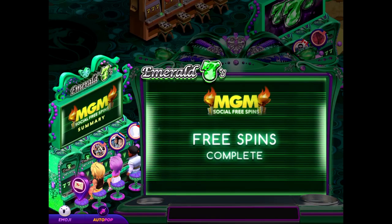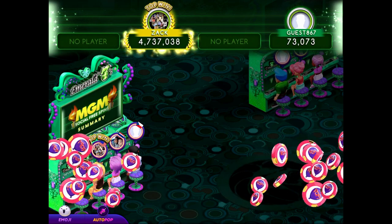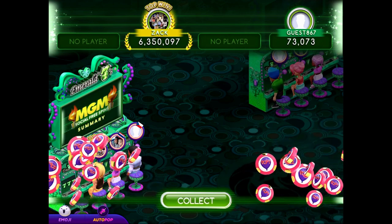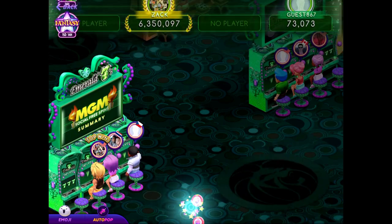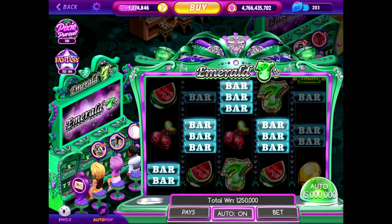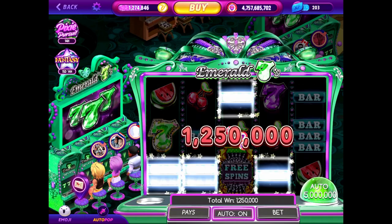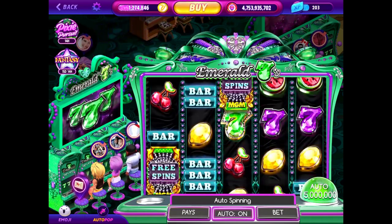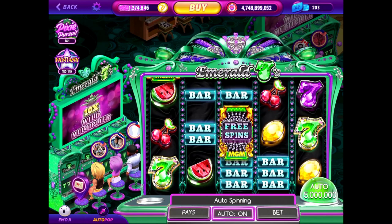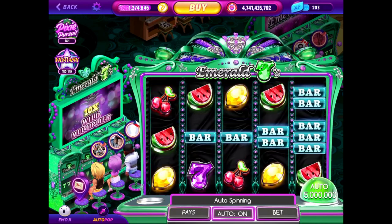Free spins complete. My recommended strategy for Pop Slots, especially if you're trying to level up, is to have solid bankroll control — and I think that's always a good thing. If you're not going to pay to play, you want tight control, meaning if you have 100 million chips, you're betting around 50,000 or 60,000 so it lasts longer and you're able to level up.